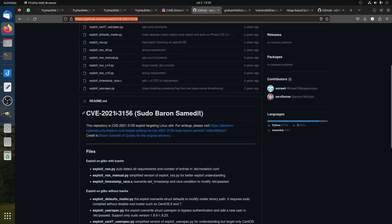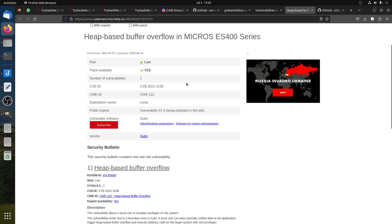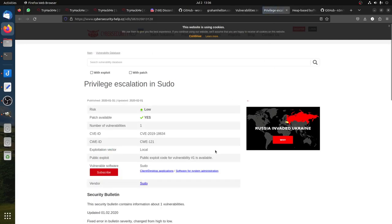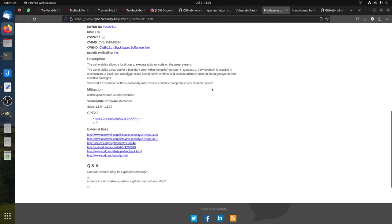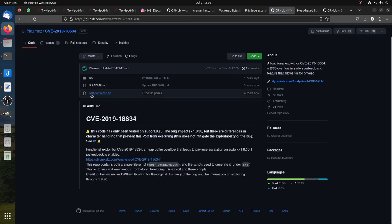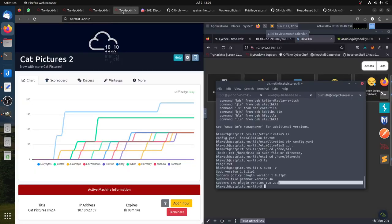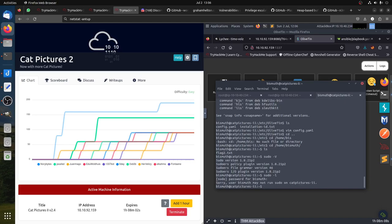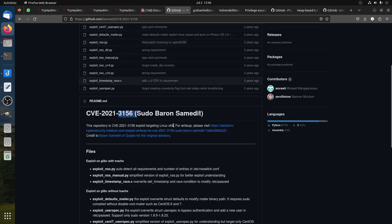The CVE-2021-3156 — I think that's the one that works. Because in this one we are not required to be part of sudoers — and this will work for us. We can continue checking the others: the sudo 1.8 also has CVE-4156. This is the CVE we have. The reason the others don't work is because we are not part of the sudoers group, so they require that. CVE-2021-3156 is the one that worked for me.